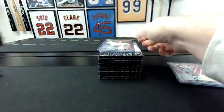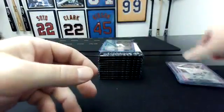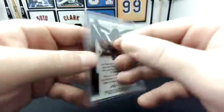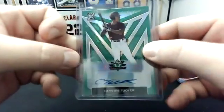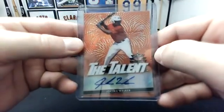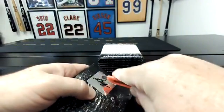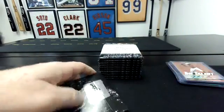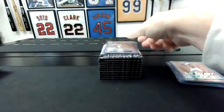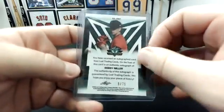Max Meyer — best name so far. Another pink, Carmen Wodzinski — that should be to 15 as well. Green Carson Tucker — that is to 99. Solid hit here, an orange Jordan Walker — that's orange to 75. Orange Bobby Miller — that's to 75 as well.